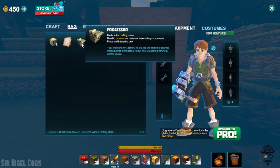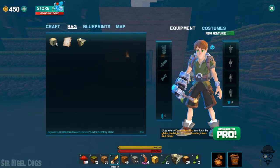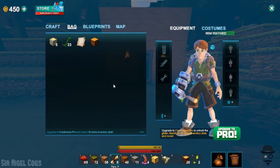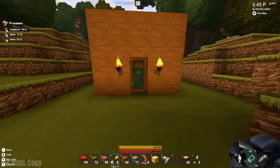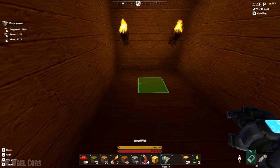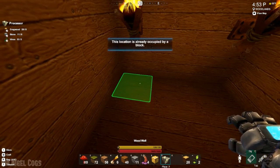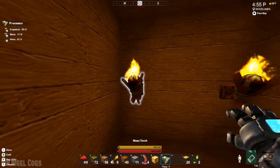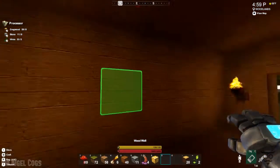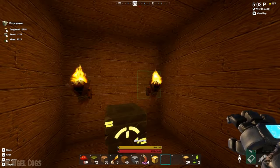We did create the processor — there it is. We'll place it... let's place it here, that's a nicer place for it. And we'll just put it in the back, temporary location. Right here — blocked by the torches. There. A place of honor! A place of beauty! A place just for you!